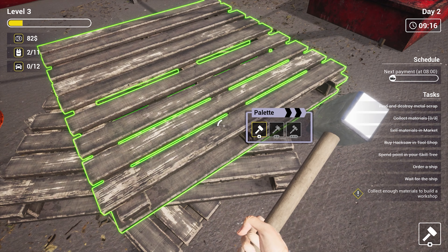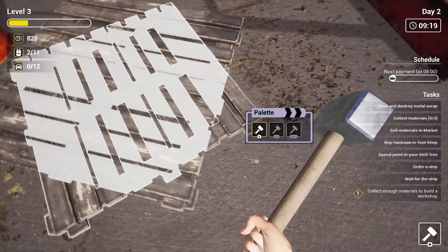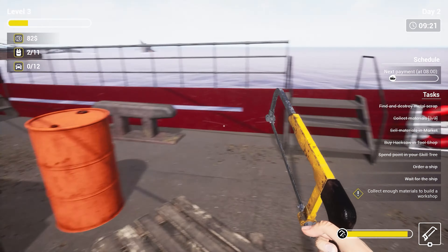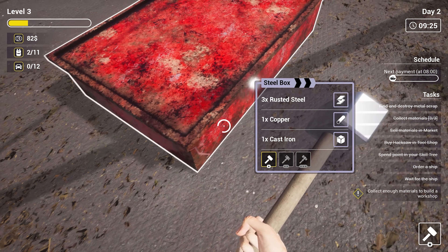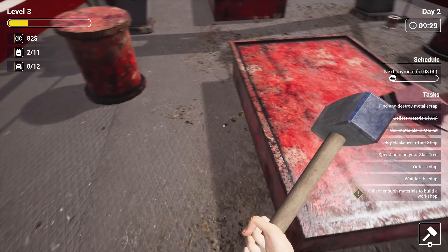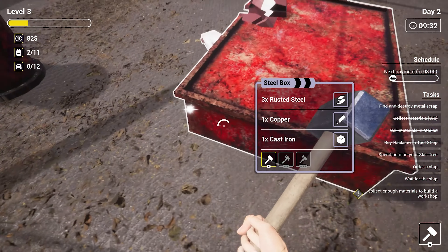This game played even better than I was hoping for. When I was playing at first, I thought I'm going to break something from a ship and it's just going to disappear, and whatever items I need to pick up are going to be on the ground. I'm so glad I was wrong, because when you break an object, it crumbles into pieces.